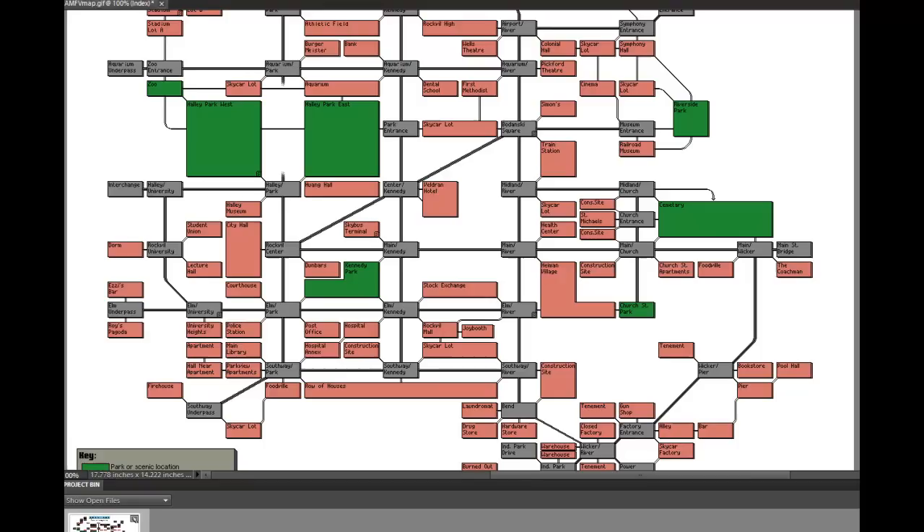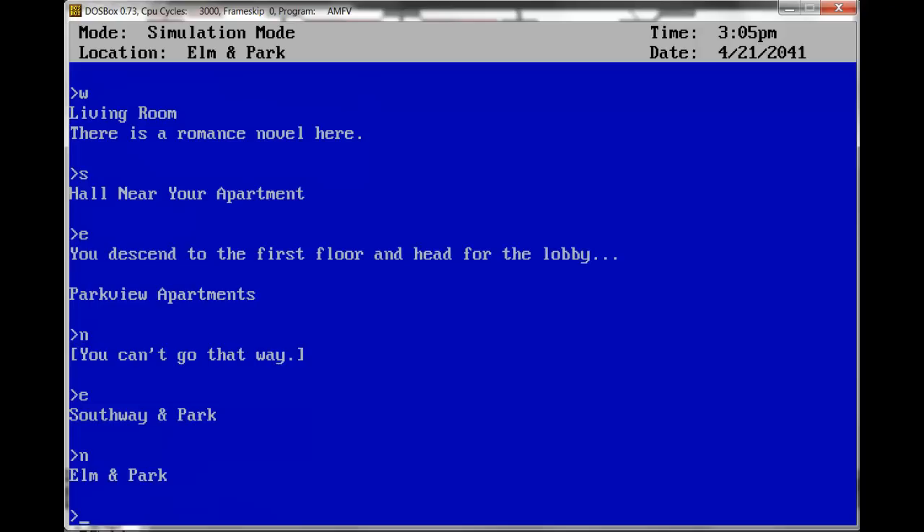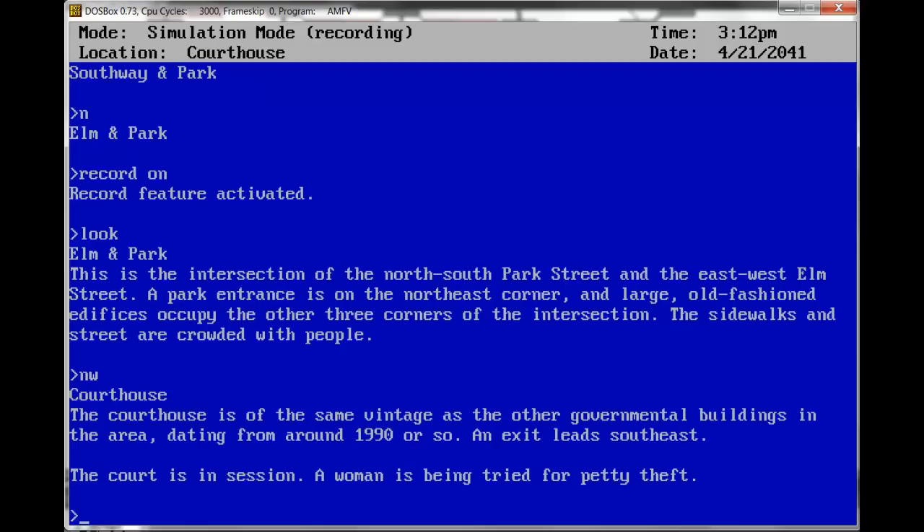Let's go north and northwest and observe court in session. Record on. Look — this is the intersection of North-South Park Street and East-West Elm Street. A large old-fashioned edifices occupy the other three corners. Before I got this map, I was just using the tourist map that doesn't tell you exactly where stuff is. From the description 'large old-fashioned edifices occupy the other three corners,' how are you supposed to figure out there's a court to the northwest? This game basically demands that you sit there and map the entire game. Courthouse — dating from around 1990. A court is in session; a woman is being tried for petty theft. Record off.